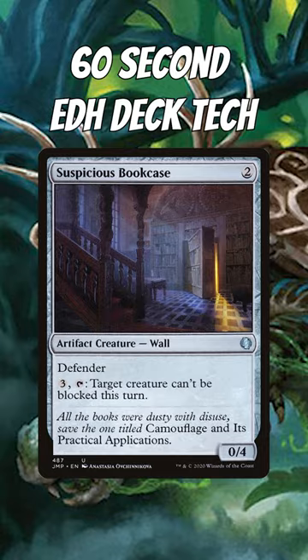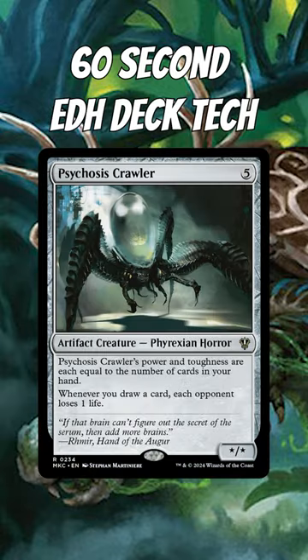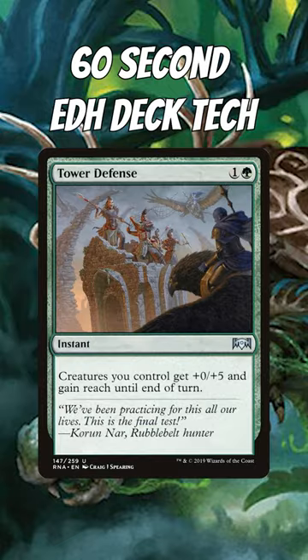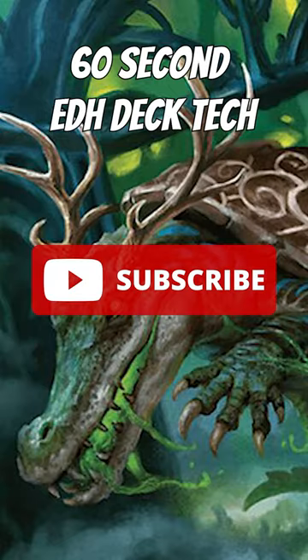For support, we're running things like Tetsuko Umazawa Fugitive, and we also have Psychosis Crawler, because we plan on drawing all the cards, and that equals damage to each opponent. Some other support cards we have are Assault Formation, Unnatural Growth, Tower Defense, and finally Mirror Shield. If you enjoy this video, make sure to follow for more just like it. Thank you.